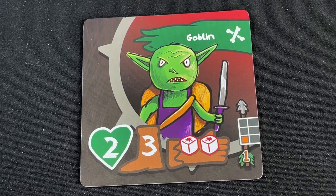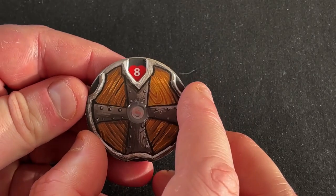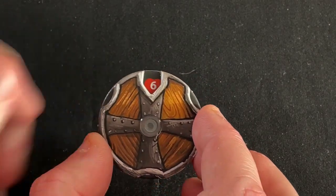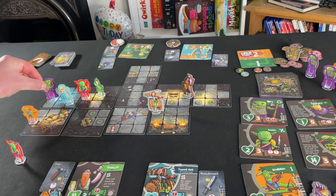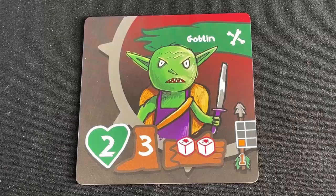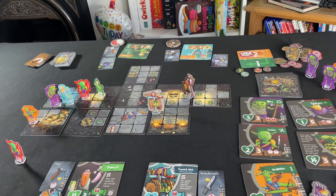If the attack is successful, the hero being attacked takes damage, recorded by turning their health dial to the right number. If a hero's health ever reaches zero, they're defeated and everybody loses. If an enemy is not able to attack — because it hasn't got range or line of sight — then it will use one of its actions to move towards the closest hero until it is able to attack. You can find out how many squares an enemy moves by looking at its card. Just like heroes, an enemy can use its two actions to do the same thing twice, like attack and then attack again.